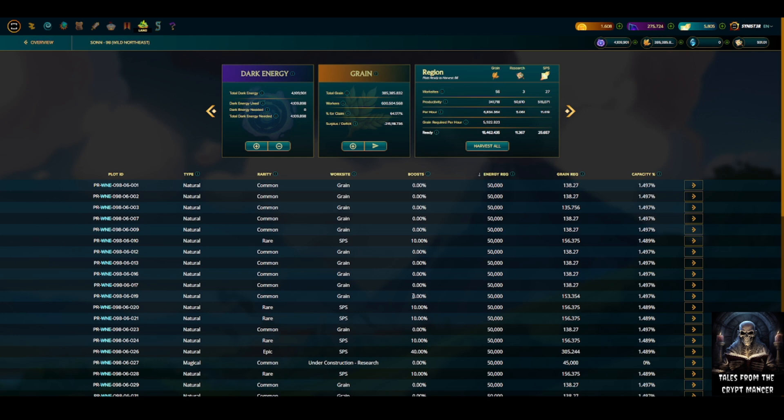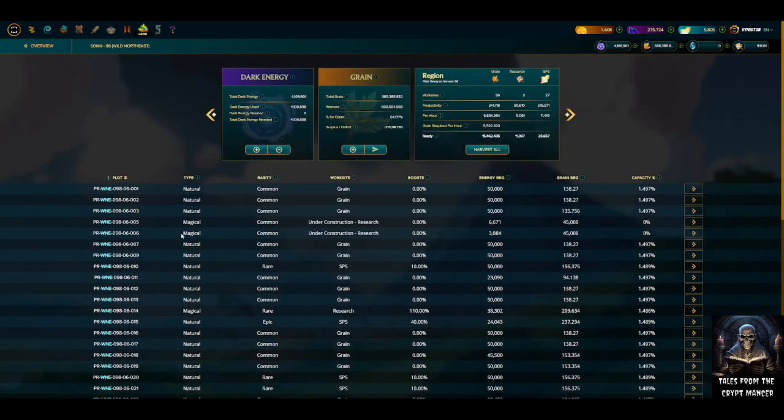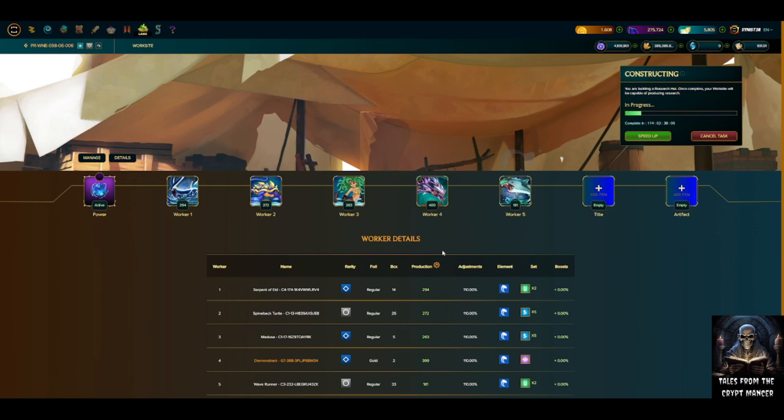I'll revisit this again when the land plot clears and check if the bug hasn't been fixed by that point. We're going to go to plot 6-6, which is under construction for research clearing. The current clearing time is 114 days, which is a long time. Let's go ahead and manage this. I'm going to look at the two lowest cards currently clearing and replace those — the Wave Runner and the Medusa.